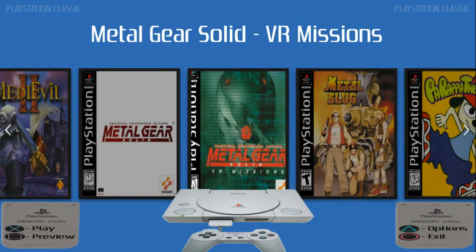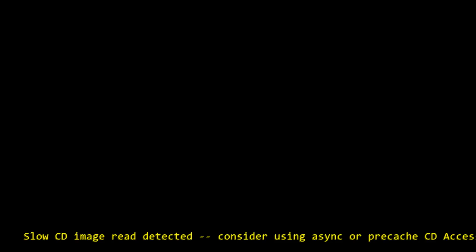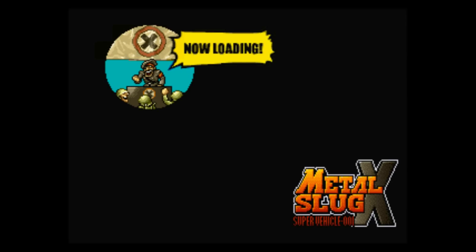Running through RetroArch, let's go ahead and launch Metal Slug. I just have my buttons configured as a PlayStation controller. Right now I'm using an Xbox 360 controller, but I could use my PS3 controller hooked up through Bluetooth if I wanted to. 'Slow CD image read detected' — that's basically probably because I'm recording. Earlier, when I wasn't recording, I didn't get that error. Yeah, it's definitely because I'm recording, because this loaded a lot quicker when I wasn't.